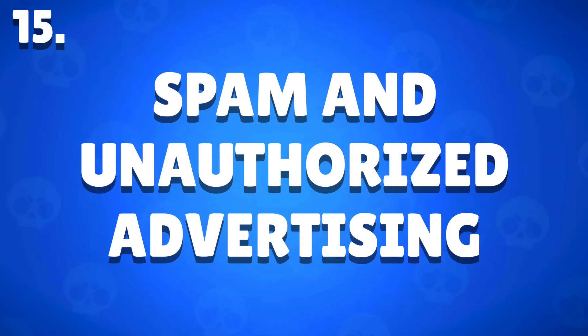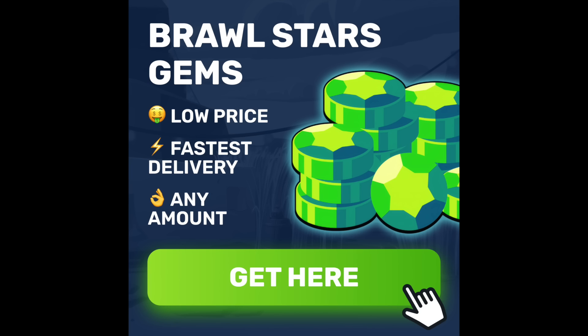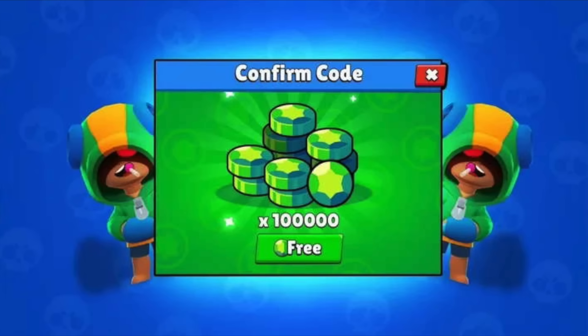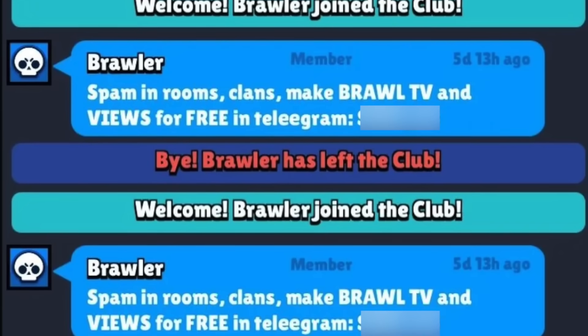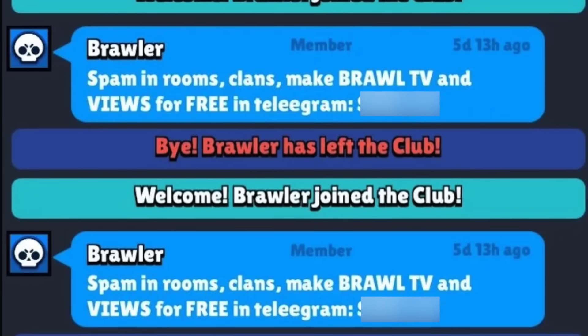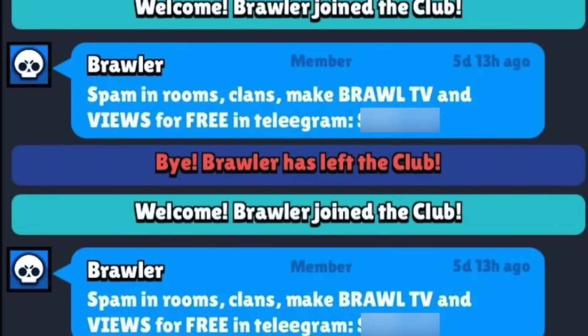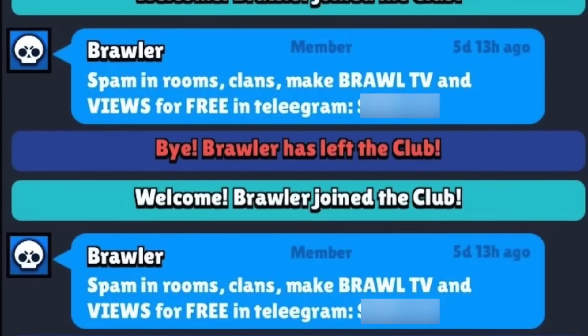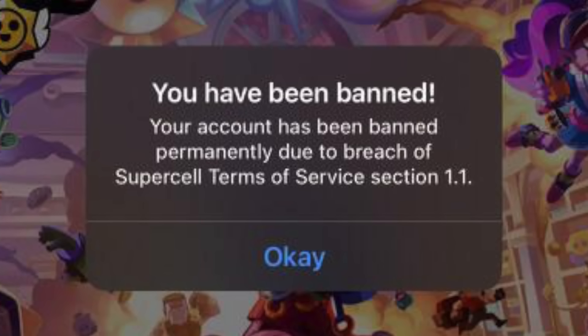Spam and Unauthorized Advertising — as long as there is a premium currency in a game, there are always going to be bots who try to get you to visit their website, and Brawl Stars is no different. It's not that bad because Brawl Stars has never had a global chat system, but if you leave your clan open you may see it happen more often. Most of the time these accounts are just bots that are getting banned, but if you're reported for doing the same thing, you could face the same fate.